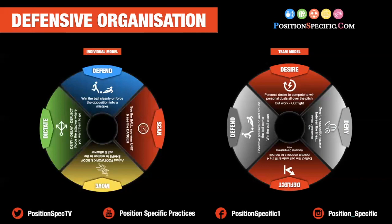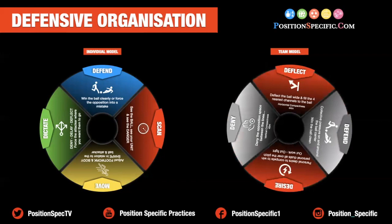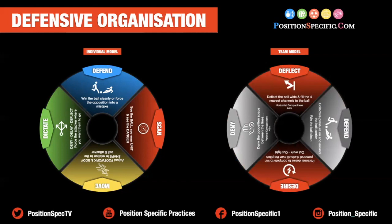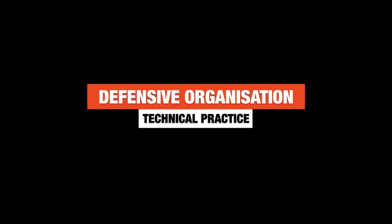Taking those four individual actions, we'll then look at our team model. So desire — personal desire to compete, to win personal duels all over the pitch, and outwork and outfight the opposition. Can they collectively deny the opposition? So can they deny them space between the lines — so vertical compactness. Can they deflect the ball wide and fill the four nearest channels to the ball — so horizontal compactness? And finally, collective pressure on and around the ball carrier to win the ball cleanly so we can set up an attack.